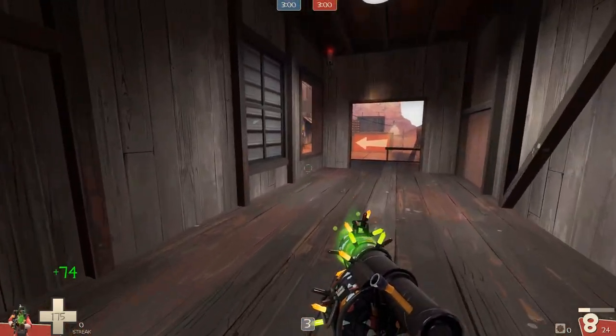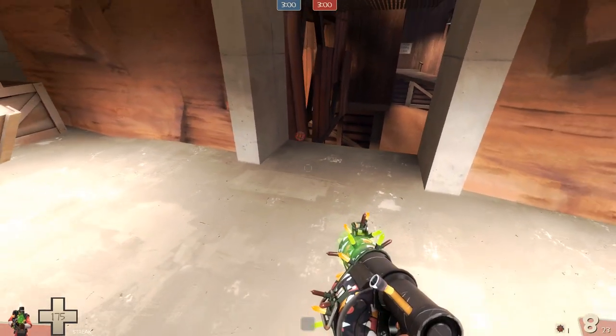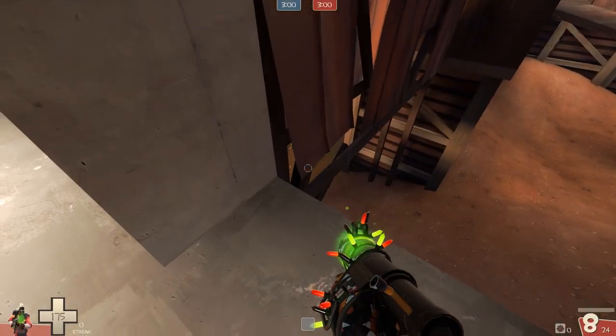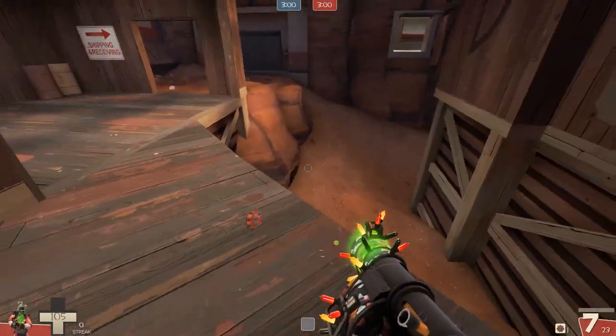It's worth practicing a few times if you're finding it difficult. You can try putting the sticky down roughly where this vertical line is if you find that useful. If you're having trouble, just try detonating at different times — maybe a bit later or a bit earlier. And that's kind of all you need to know for Badlands, so let's move on.